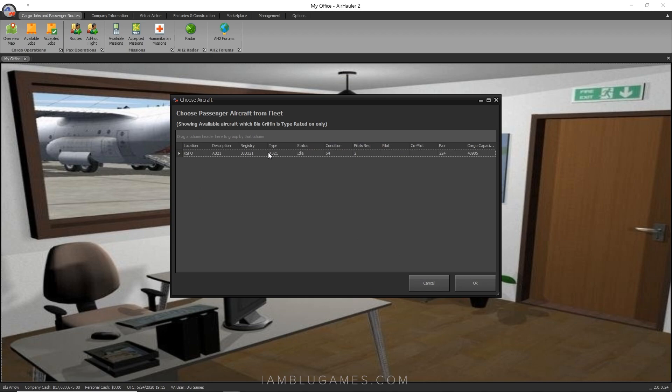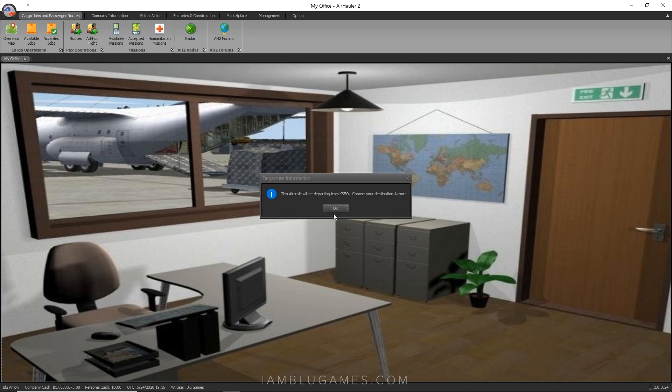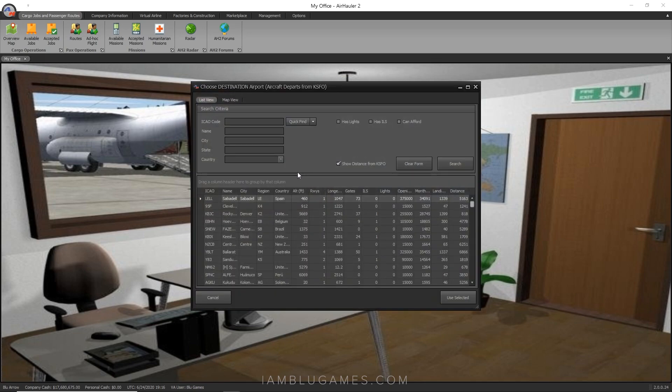You're going to need to have your plane at the airport you want to depart from — or where you want your AI to depart from. One of my hubs is in San Francisco and I have my A321 there, which I also have the type rating for. You don't have to do this step, but it will help you make more profitable routes. I'll hit OK and depart from San Francisco. I've already done some research beforehand to find out what seems to be the best route.